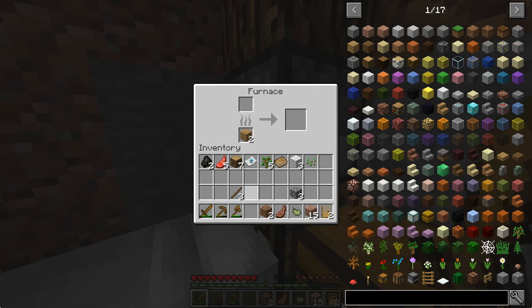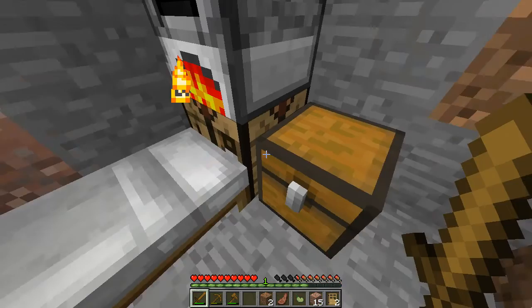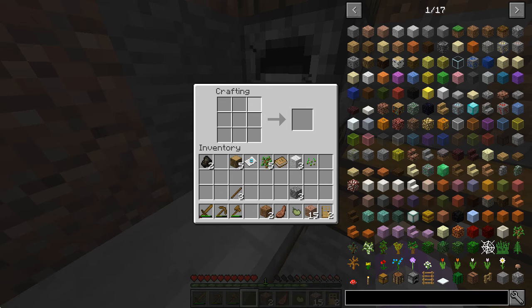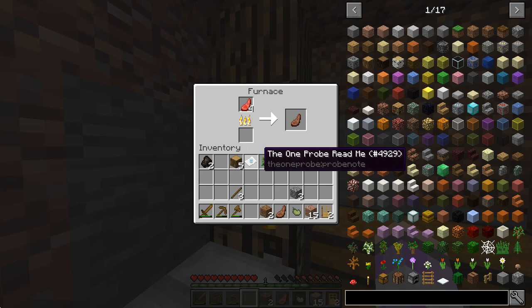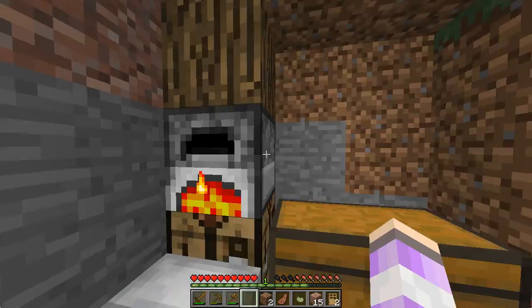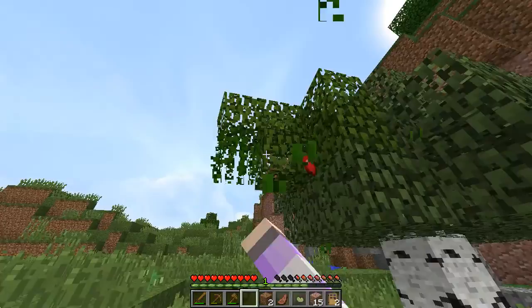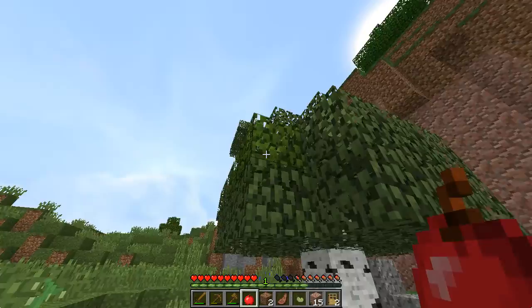I'm just gonna go here, mind my own business, crafting myself another chest. Notice this is called an oak chest - not just a normal chest. There are other kinds of chests, once again added by Quark, which I think is pretty cool. Oh, an apple - we got an apple! Let's fix that up - there we go, that's better.